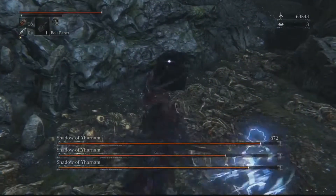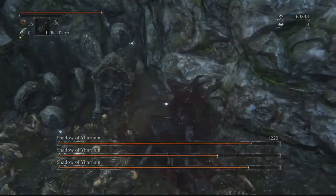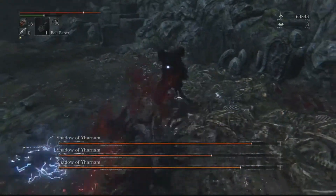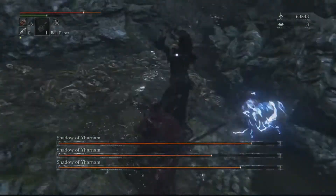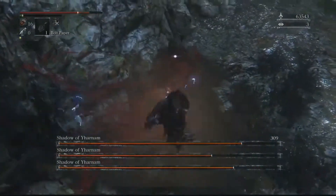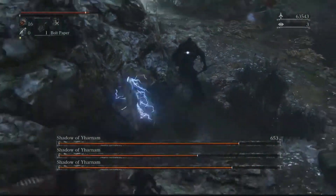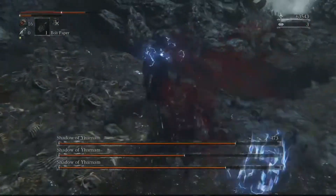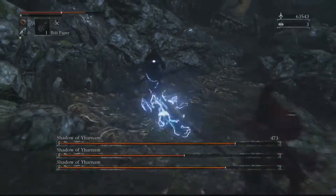So I enlisted some help and got lucky and got two people to help me. So with a three-person multiplayer strategy, it's pretty easy. Pick one and fight that one, which is what I'm doing. They are extremely weak to bolt, so bring bolt paper. Highly recommended.